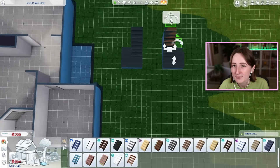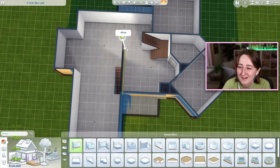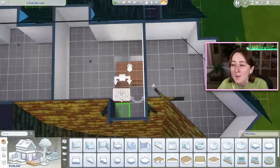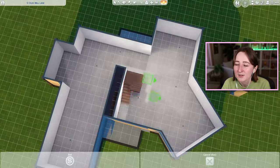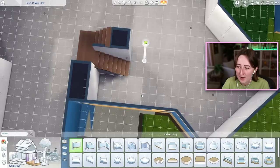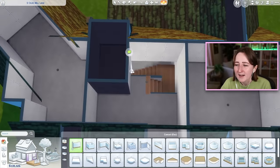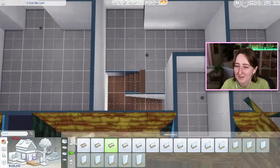Upstairs on the top floor there are just two bedrooms and one bathroom. I was coming from a big household and wanted to tone it down, but I did end up having twins. The primary bedroom for Moss and their wife is downstairs, and also downstairs there's a nice open kitchen-living-dining area, plus that office space.